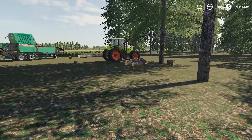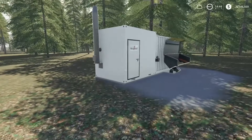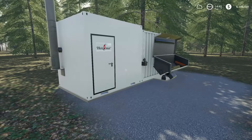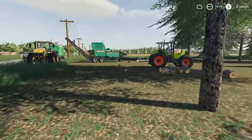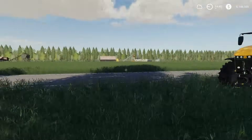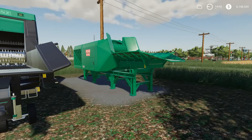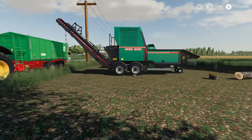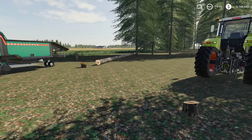Today, we're looking at something a little bit different. With the release of the new heating plant mod we received just this last week, I was curious to see what would be the best way to make money logging — whether it be using this heating plant, selling it over to the logging area in wood chips or full logs, or just placing down our own wood chipper and selling right into that. So we're going to test some methods and see which one makes us the most money.